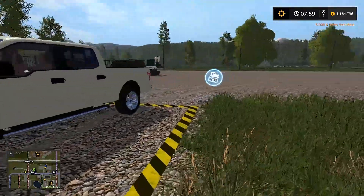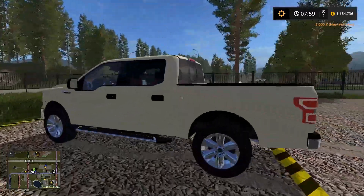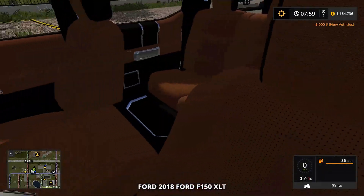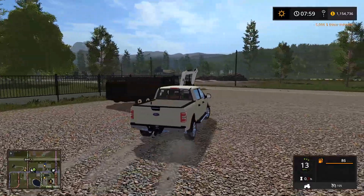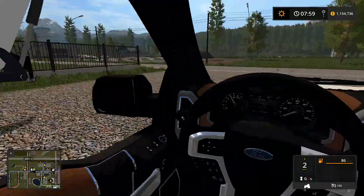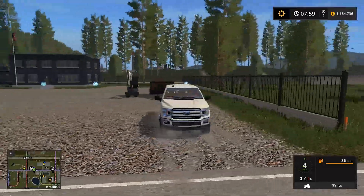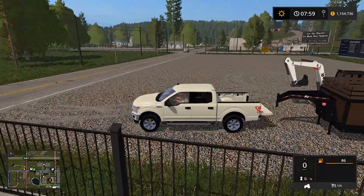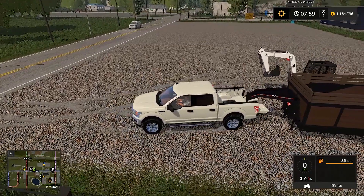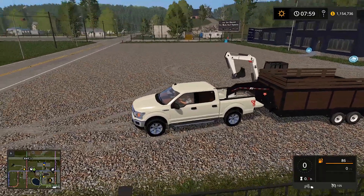We don't want the 3.3, we want the 3.5 liter EcoBoost — it's insane how much torque these are putting out. I don't know if the 2018 F-150s have it, but Dylan who made this truck should have added the 3.0 liter mini Power Stroke — I think that came in 2019. We've got the red interior on here, this truck is amazing. I'll throw a link below to this truck and to Punk and Dylan's video of it, because it is one of the best truck mods I've seen.